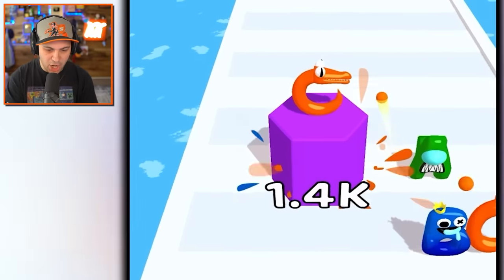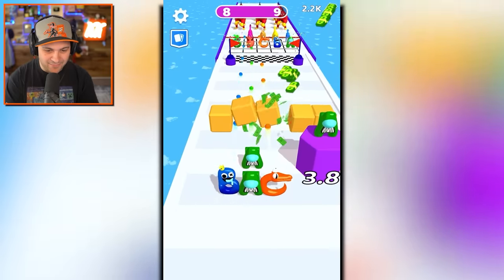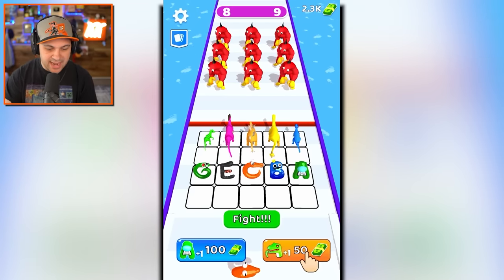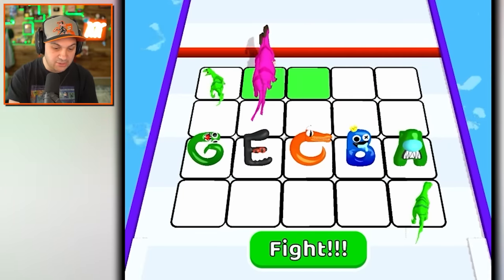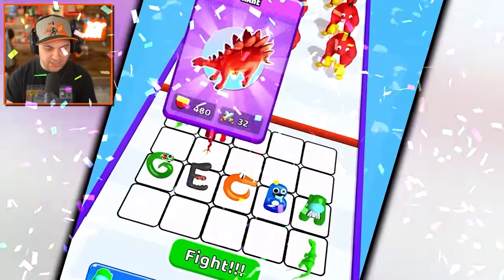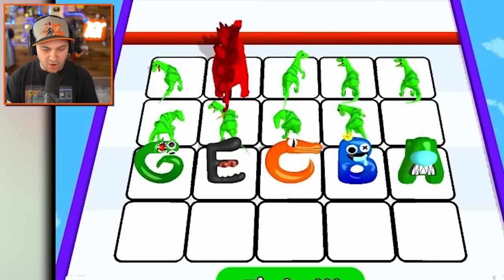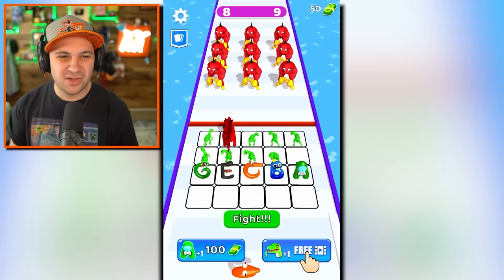I'm saving all my money for the dinos. Destroying those boxes gave me a lot of money. I'm gonna bail on the harder bonus multipliers — probably a direct result of me never upgrading my stats. Whatever, who needs upgraded stats when you have dinosaurs? I merge those guys and get a new dino — a red Stegosaurus.